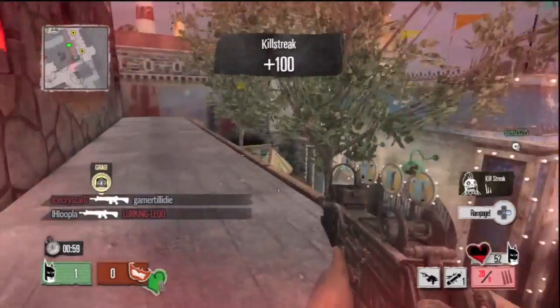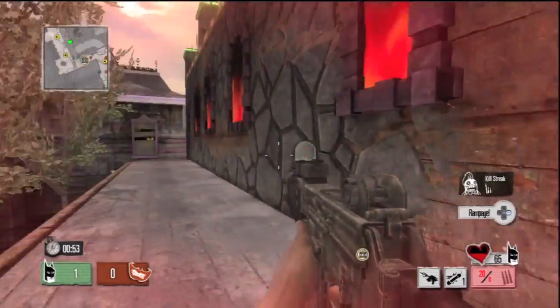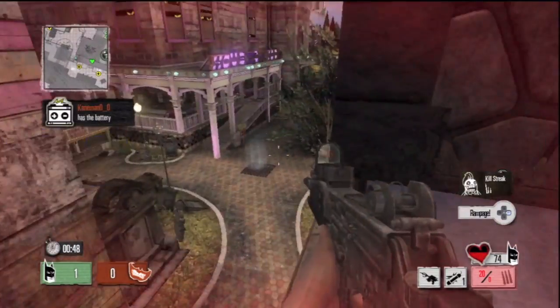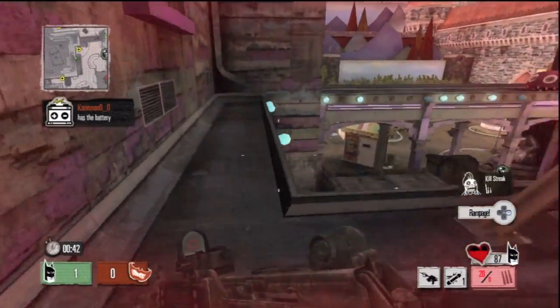Now this game of Psyche Warfare is about to come to the end. Unlike Sabotage, whoever plants the bomb first wins — this plays like Search and Destroy, you do switch sides. I do go 15-4 in this gameplay — spoiler alert — and I finished the game 26-10 overall, but I thought the 15-4 was just more entertaining and a good way to showcase this game.